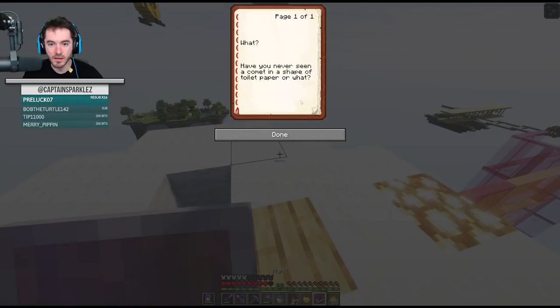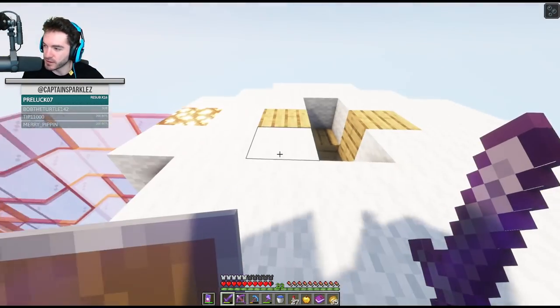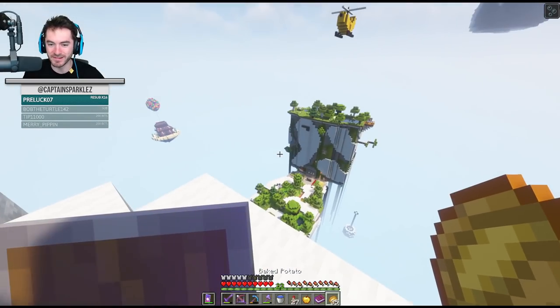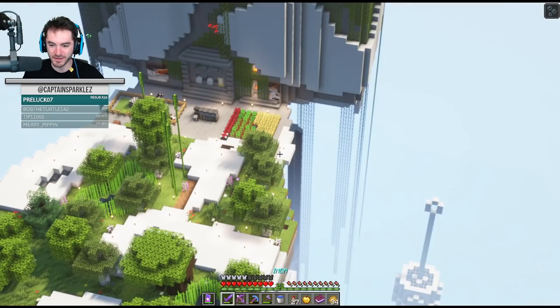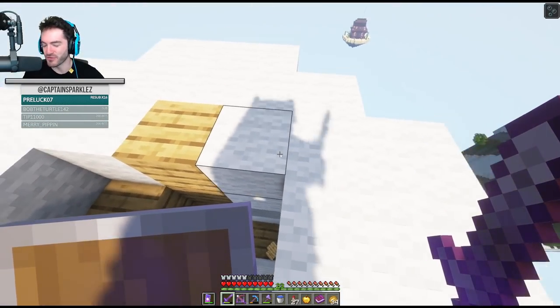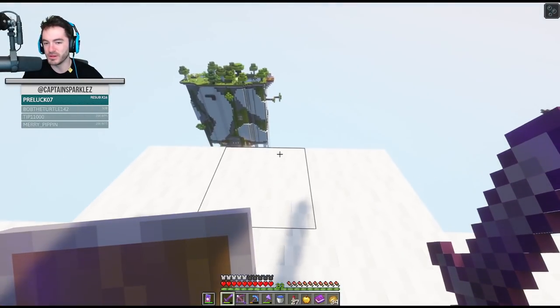Let's see what it says - have you never seen a comet in the shape of toilet paper? Oh, this is supposed to be a comet. I've also never seen a comet that's got a fiery trail to it. How many Elytras have there been? This is like the fourth or fifth Elytra we've found so far. I was so proud when we went to the back side of the toilet and found the Elytra - now it's just like, there are Elytras everywhere. Feel good that you found them.